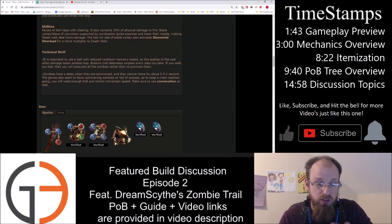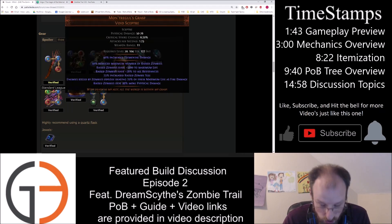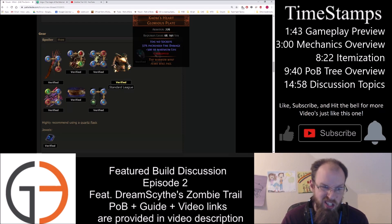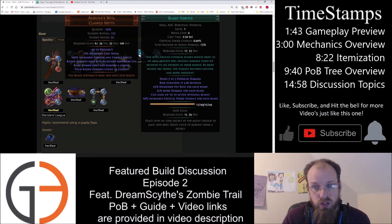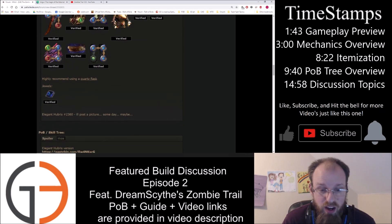Here is what his gear looks like. Required in slot is, as we've said, Montregul's Grasp, Malagaro's Lens, and he uses a Comb's Heart for increased fire damage and a bunch of flat life. Even with Comb's Heart, this is only 5.6k life. You definitely want Comb's Heart. Then you need two Heartbound Loops, Akuna's Will, and the one thing we haven't looked at yet is Bubonic Trail, which triggers level 20 Death Walk when equipped. Those are the mechanical components required.